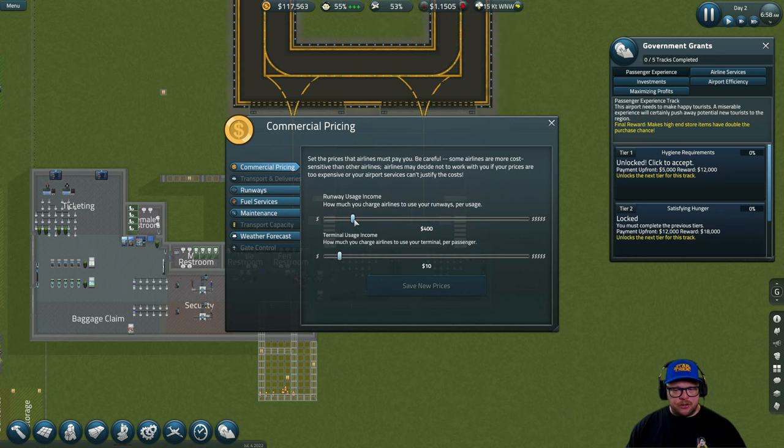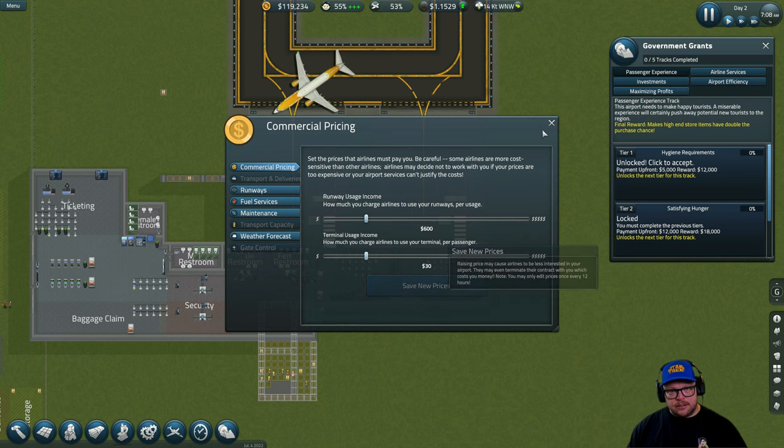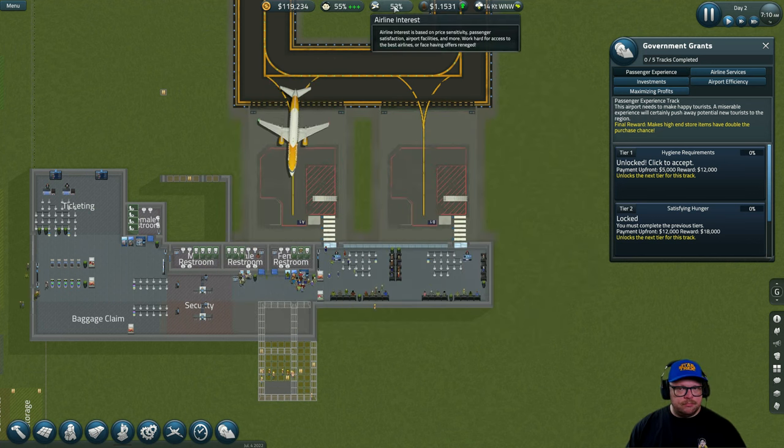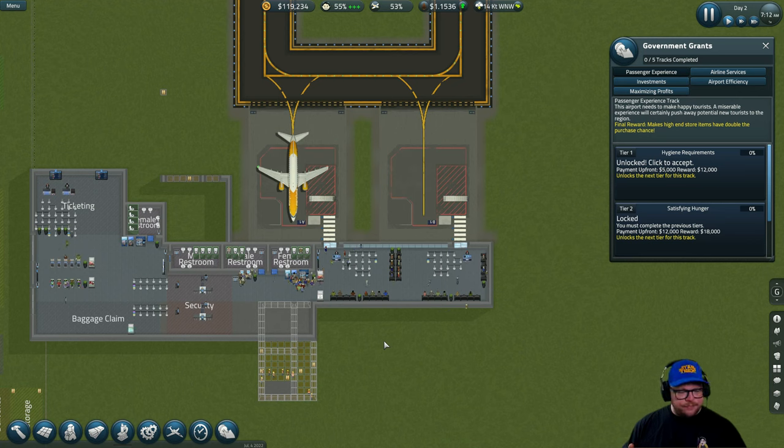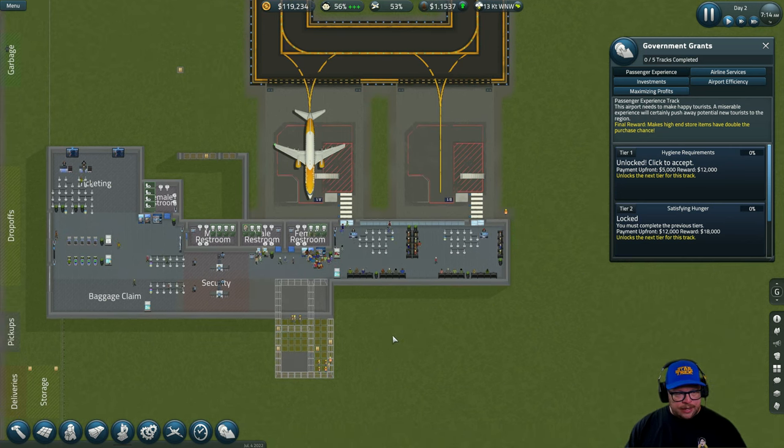At the moment runway usage income per flight is $400, and terminal usage income is $10 per passenger. So if a plane with 10 passengers comes in, we get $400 for landing plus $100 for the passengers — that's not enough. We're going to increase this by two and bring terminal income in line with that. Save the new price, done. This shouldn't drop — if it does, it drops by one percent — but we're going to continuously expand and add facilities so the airlines will be happy with us.